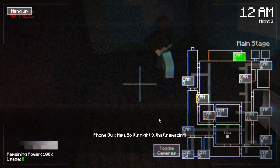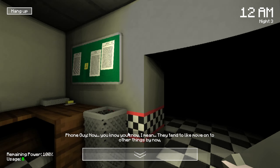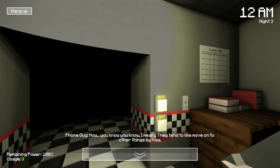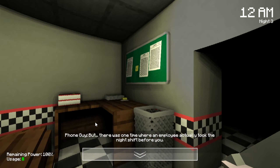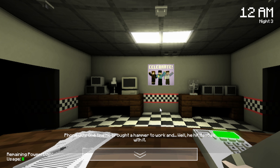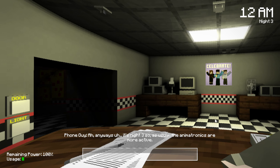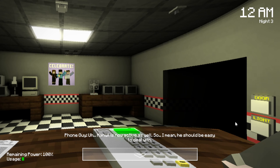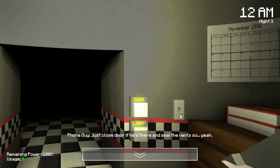Hey, so it's night 3. The place is in order and nothing is broken nor damaged. Most people don't actually last this long - I mean they tend to move on to other things. I'm not saying that they died or anything. But there was one time where an employee took a night shift before you, and he died. He was a bit more crazy than the others. One time he brought a hammer to work and hit Masspass with it. That explains why he's more glitchy and broken than the others. Anyways, it's night 3, so as usual the animatronics are more active. Hanwell is now active as well - just close the door if he's there.